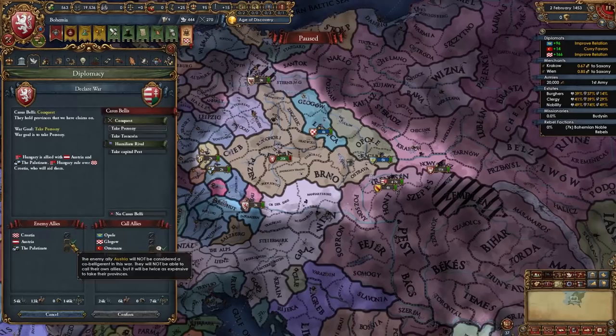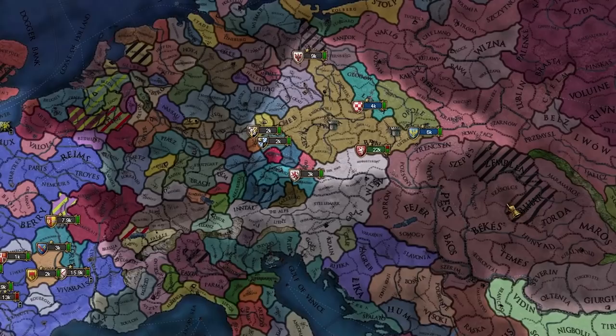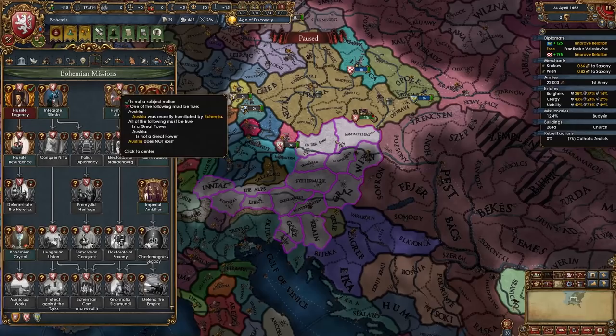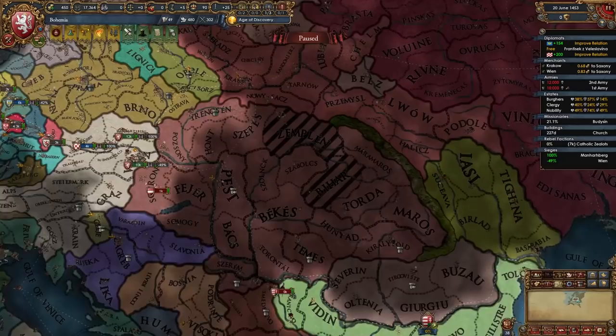Let's get this party started — first war versus Hungary. In this war I'm going to be taking all of Slovakia, so we actually complete this mission before we even get to it. And of course we're going to humiliate Austria too, to unlock this branch of the mission tree as well. Easy life. Let's declare for Pozsony right there, call in the Ottomans, and go siege Vienna.